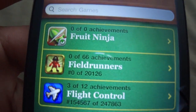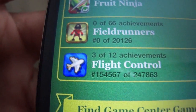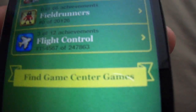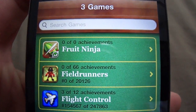Basically what games compatible with Game Center lets you do is give you achievements. So for example in Fly Control, one of the achievements is land 100 planes in total — that's one achievement that you can try and unlock and show off to your friends. So these are all my games that are compatible with Game Center.